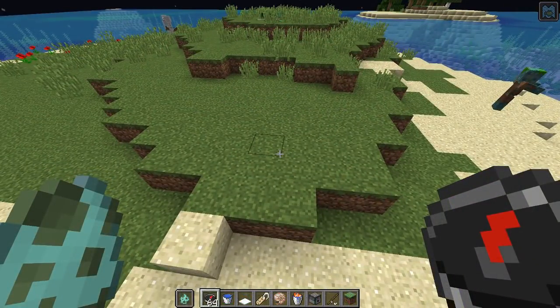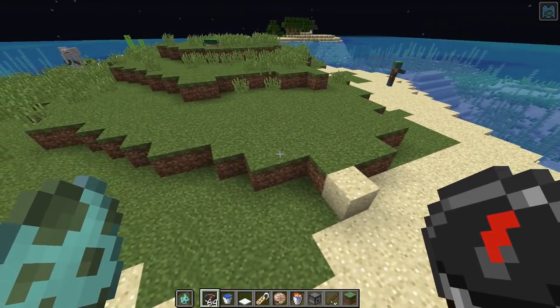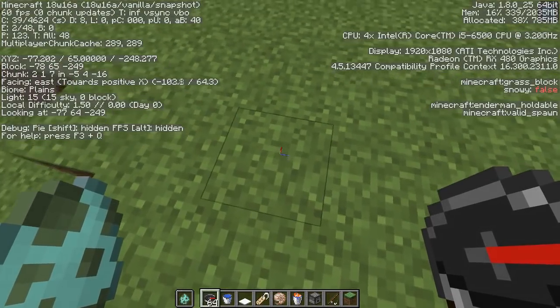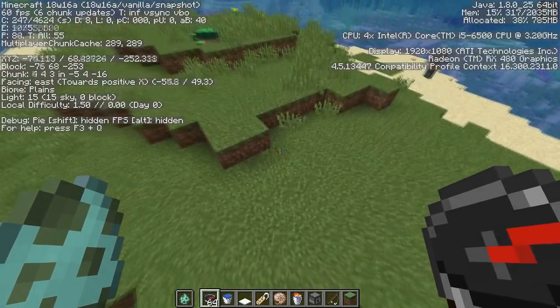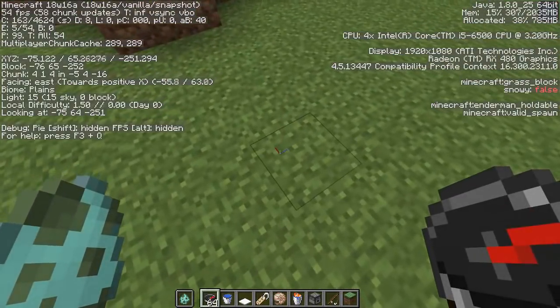They also optimized spawn position finding code. Looking at grass blocks, you can see in the top right they have a new tag called valid spawn. This is likely used when you join a new world and the game looks for a valid spawn block to place you on.